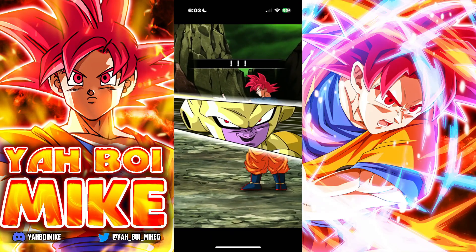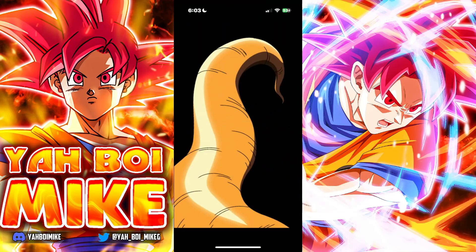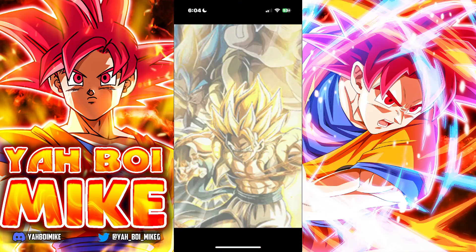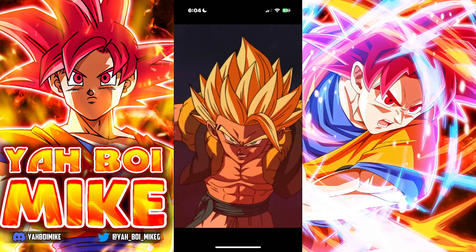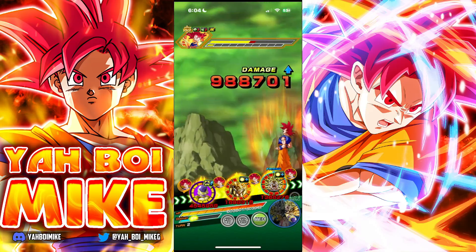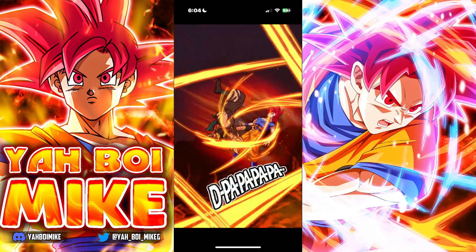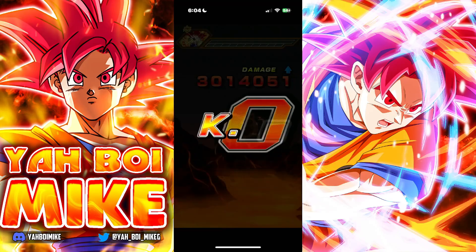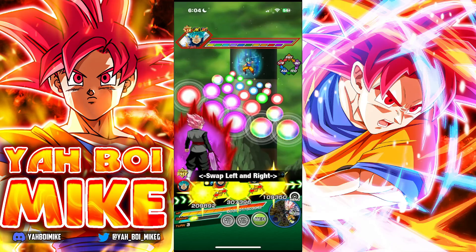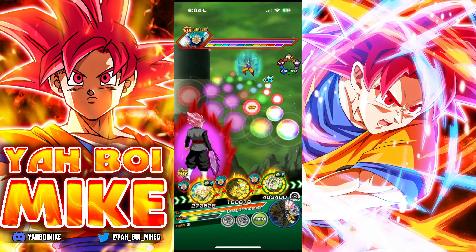We have so much damage reduction — I did go full dodge on my Golden Frieza. Gogeta is probably going to kill here too, which is unfortunate since I didn't want the other Broly to miss out on an attack stack, but it's okay. Additional super guaranteed.